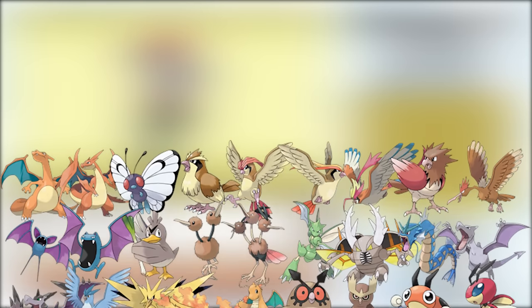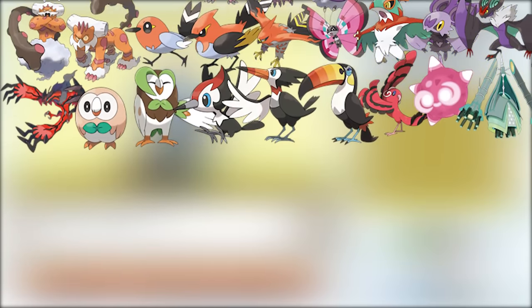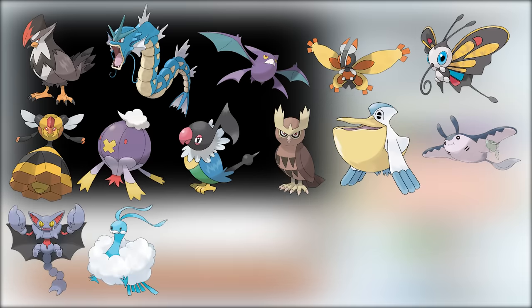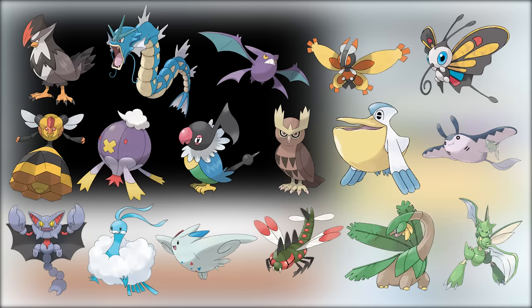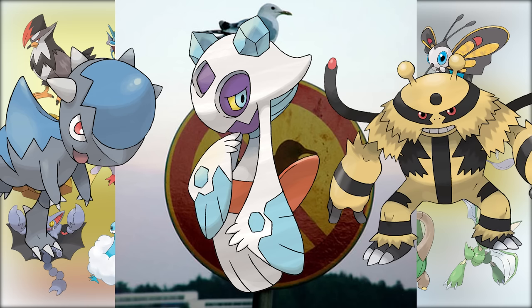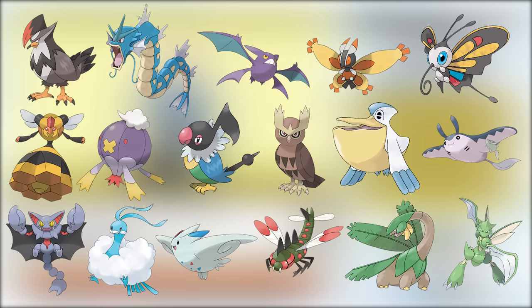Flying type Pokemon in general are pretty good. They tend to have decent variety in their secondary typings resulting in good coverage. Platinum in particular has a long list of pretty good flying type encounters, so you might expect this challenge to be a bit on the easier side — certainly easier than Platinum fire types. However, Sinnoh is notably anti-bird, given that the first gym is rock type, the seventh gym is ice type, the eighth gym is electric type, and a lot of major battles have Pokemon with ice type coverage. So it's not as easy as you might think based solely on the list of potential encounters.